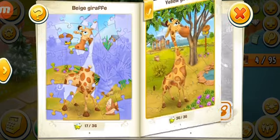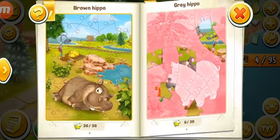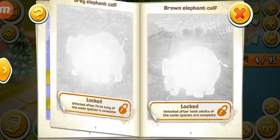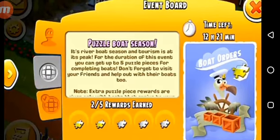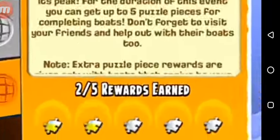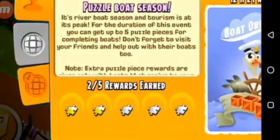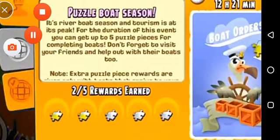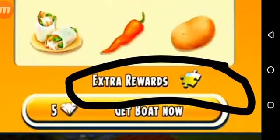The main question is how you're going to unlock these animals — you're going to need a lot of puzzle pieces. Puzzle pieces can come in so many ways. The first method is the puzzle boat event, which appears randomly for one day. You can get a total of five puzzle piece rewards from it, so don't miss this event. When your boat has a puzzle piece reward it looks like an X-ray reward, and you can see the order you'll get for your boat.